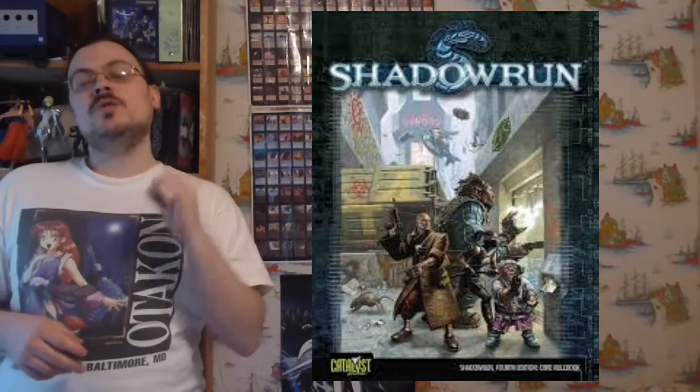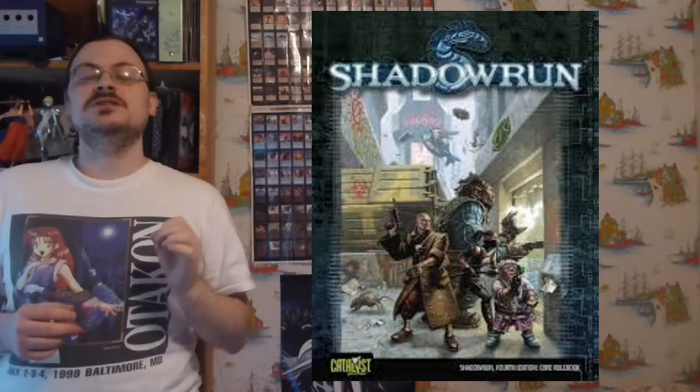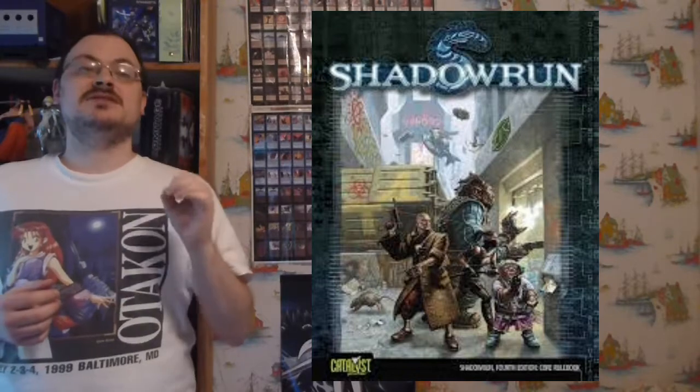A controlled drone like this acts on the rigger's initiative instead of the drone's initiative, and uses the rigger's skills and attributes when it comes to the various tests that it may be making.